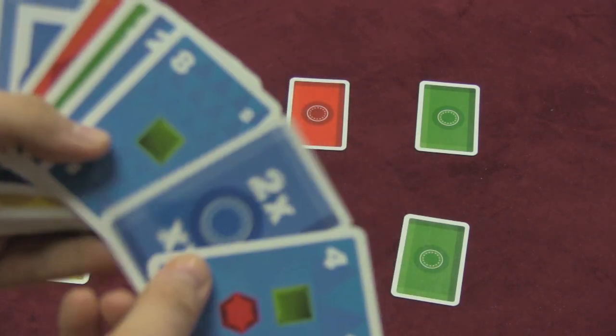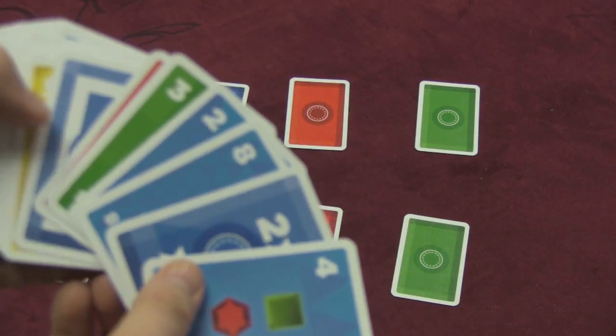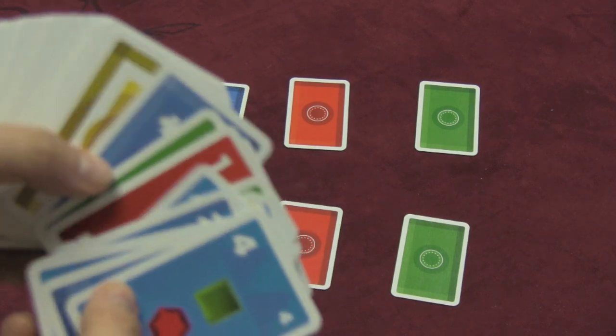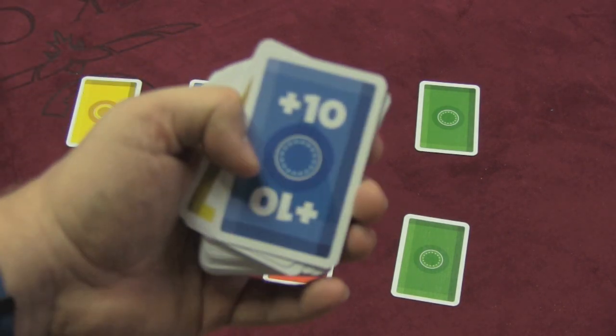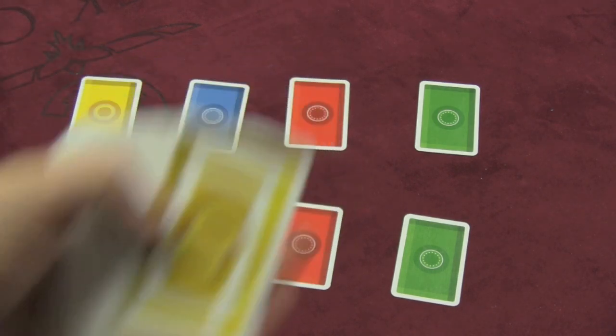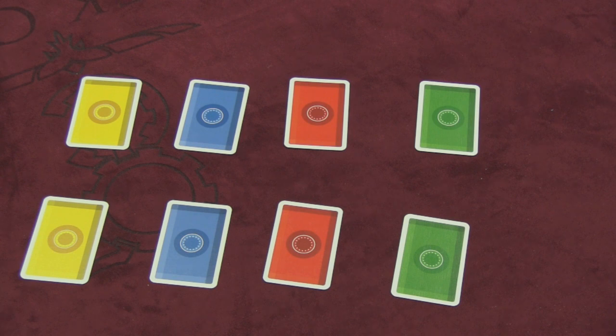Each player is going to have a hand of five cards. These cards have denominations from one to eight and are in four different colors: red, yellow, green, and blue. There are also special cards of each of the colors — six different special cards, one of each color. On your turn, the first thing you do is ask somebody else if they have a specific card.